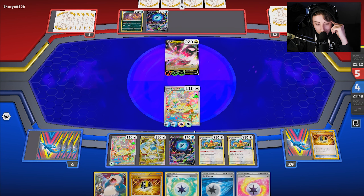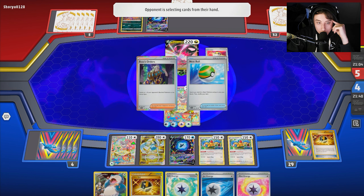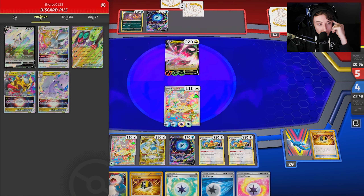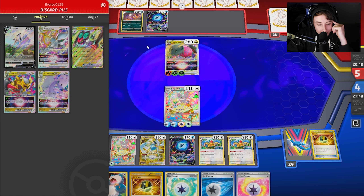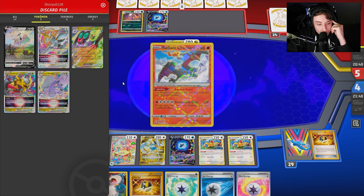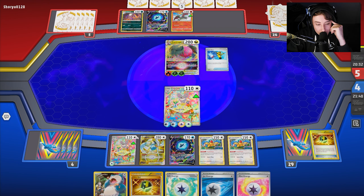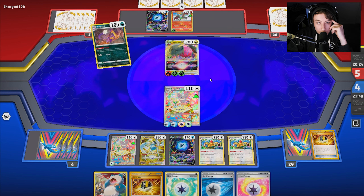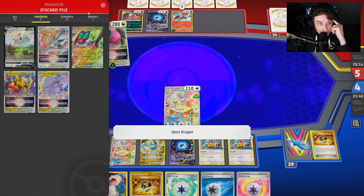If our opponent knocks out an Archaeops with a premature energy attached, it ensures we can still reach the 280 range. Covert Flight doesn't do too much. Rolling Iron would be more annoying — we'd need five energy to hit 350, minus 80 that's 270, so actually six energy needed. There's a Radzard on the board, which is a little scary but nothing we can't handle. There's the Apex Dragon.